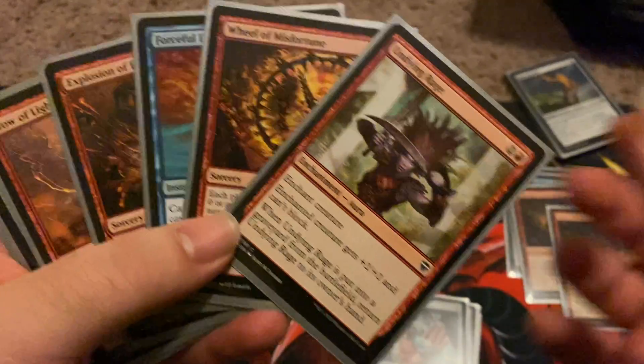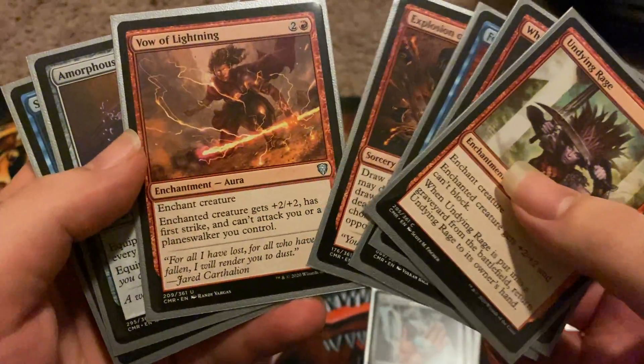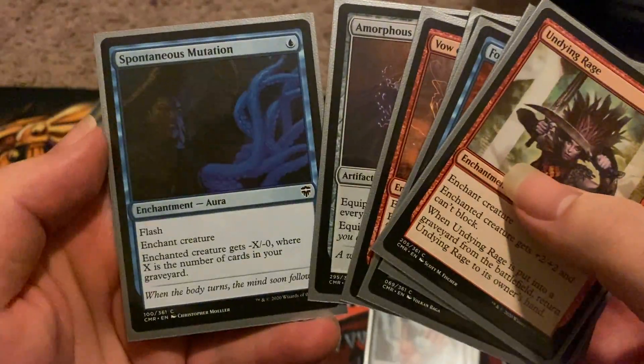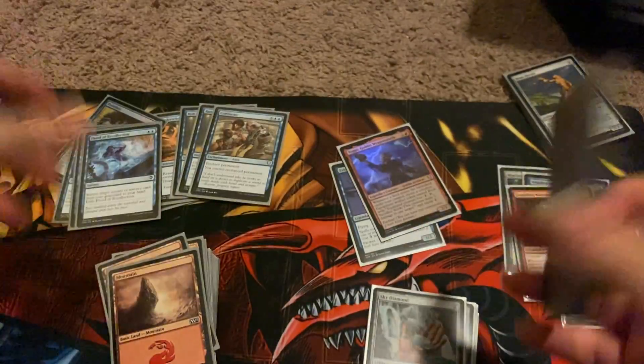Undying Rage was good too — it worked a little bit modularly where I could target my opponents' stuff so they couldn't block later in games, and it kept coming back and giving me some hand advantage. Some of the other stuff I didn't really use, but yeah — that's pretty much the deck.